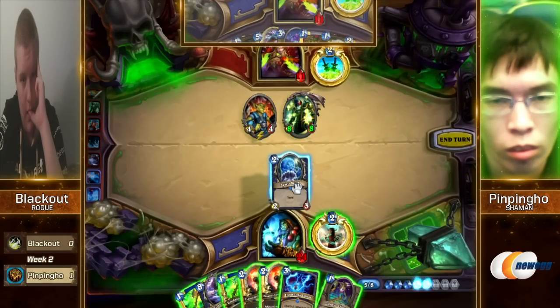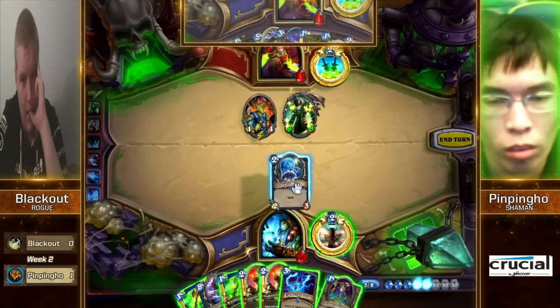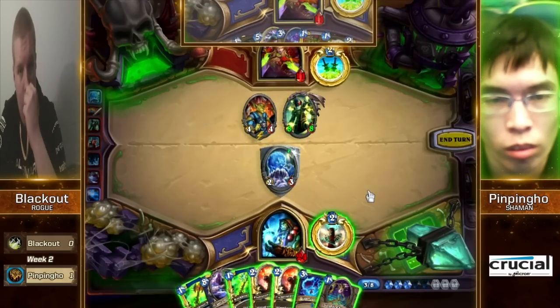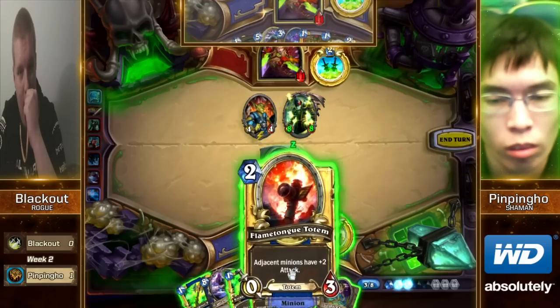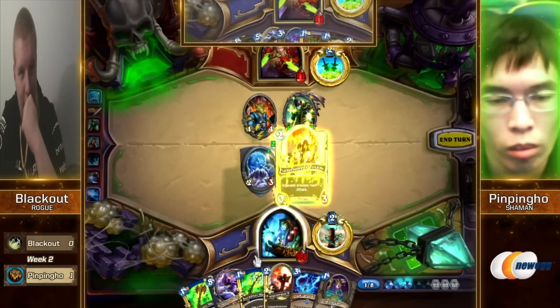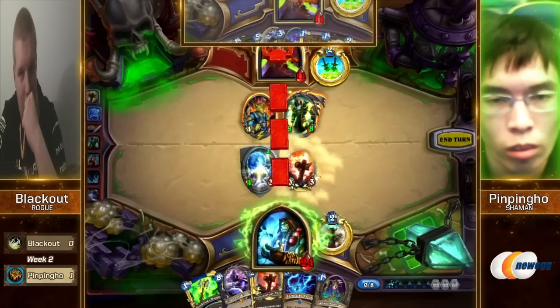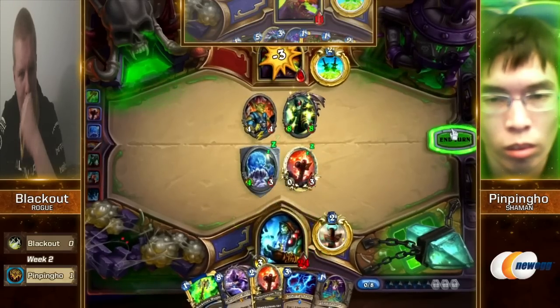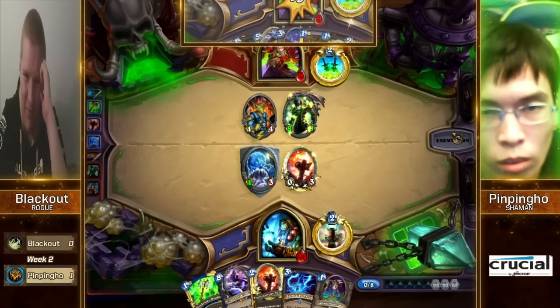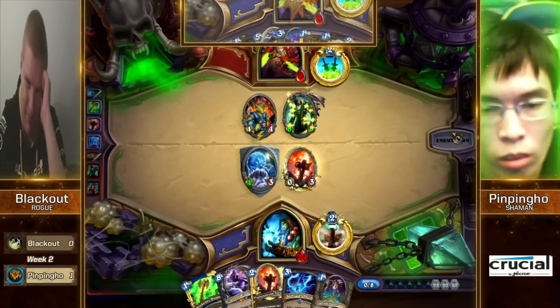He's just going to play the Taunt. He might even just Rockbiter the face — just in case, even if there's an Earthen Ring Farseer that comes out, he's still going to be in good shape. That's very telling. Pushing out damage to the Rogue's face — eight health now for Blackout's Rogue. This is not looking good.